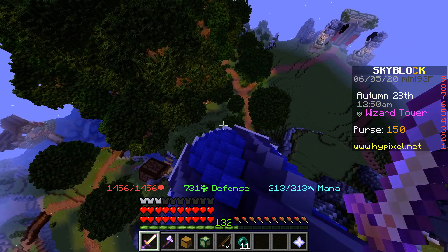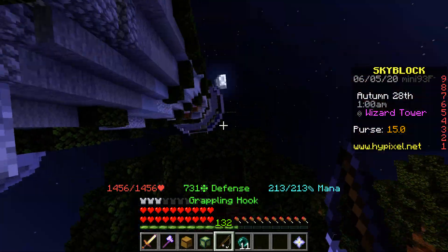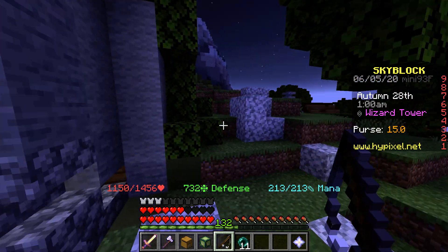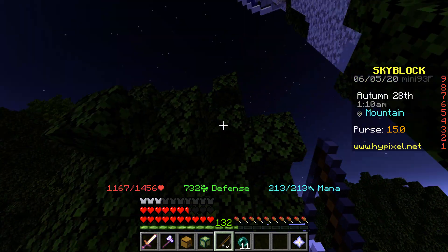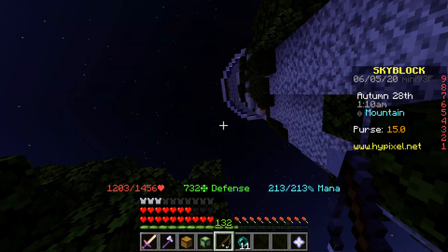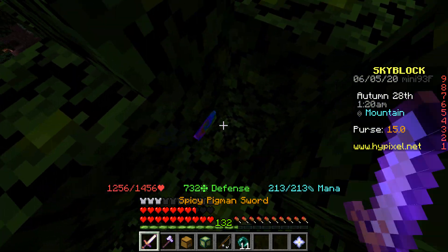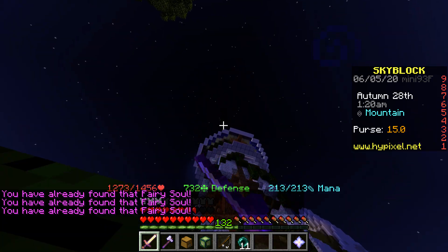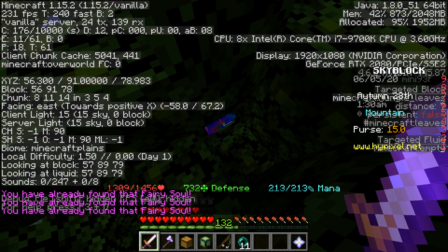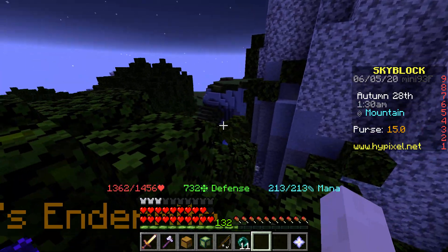Actually, the last one is right in this tree. Yeah, the last fairy soul is inside this tree — it's right over here. Just jump up from there and you'll get it. Here are the coordinates for this one. That's all the four to five fairy souls locations covered.